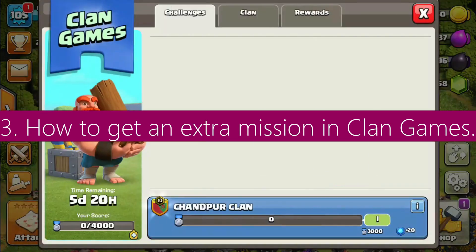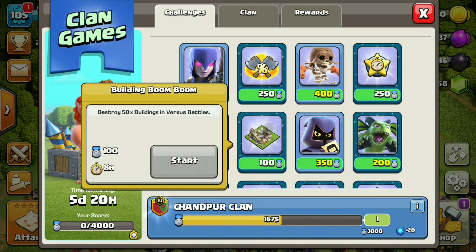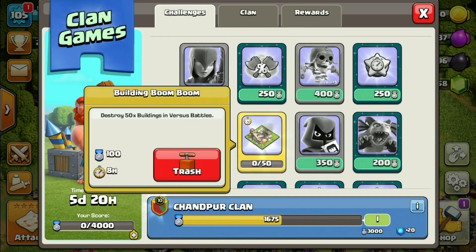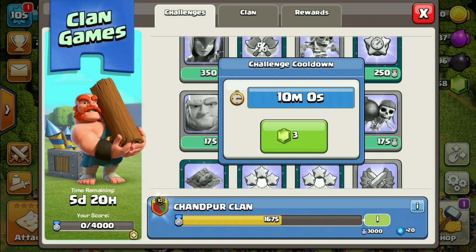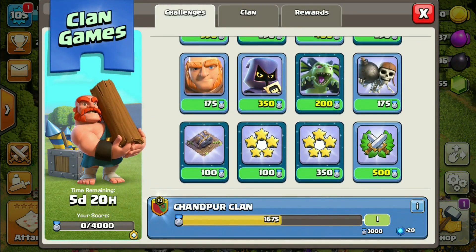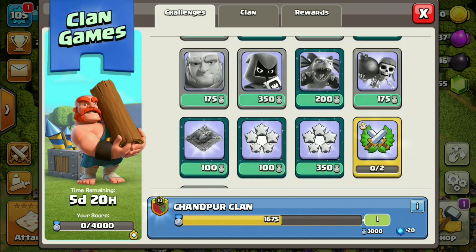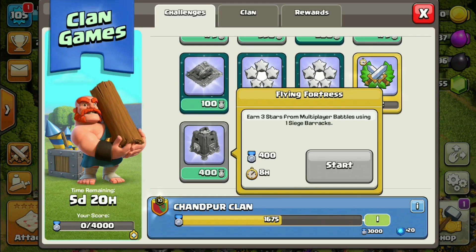Tip 3: How to get an extra mission in Clan Games. As the CG is currently running I thought of sharing this trick. If you want to get rid of a certain mission, just simply select it and trash the mission. After that, wait 10 minutes or skip it with gems. And boom — we got another extra mission! So you can use this trick if you want to get rid of a particular mission.